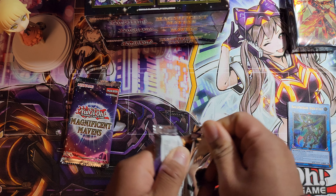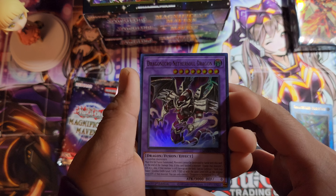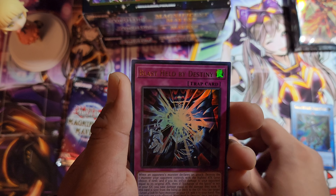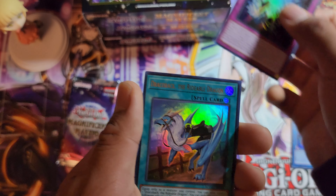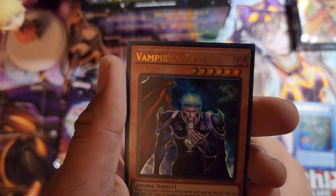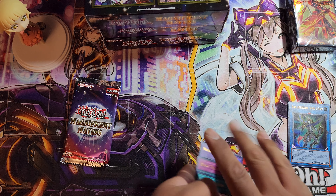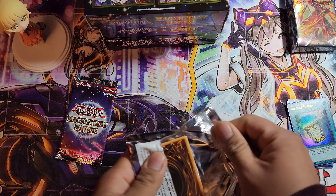Next pack everyone. We got Soul Dragon, Necro Soul Dragon — pretty cool. A Blast Held by Destiny, beautiful card. Obelisk Tormentor, Draco-back the Rideable Dragon, Dragon Vampire's Curse, and Instant Fusion. So far no waifus — hopefully I get a couple out of these four mini boxes today.